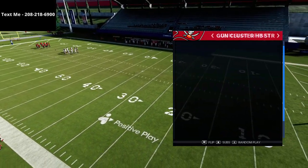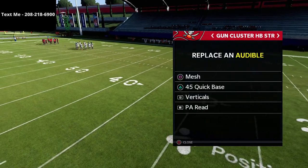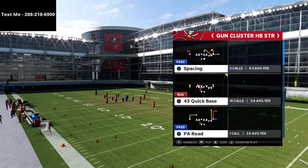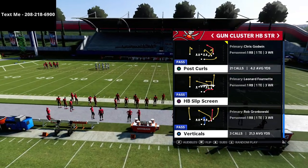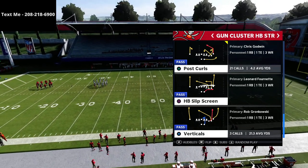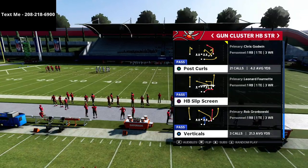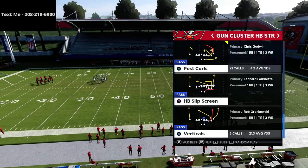We're talking today about the Gun Cluster Half-Fact Strong. In the past we've done a couple of videos, and I'll try to get a playlist together for you guys so you can go back and check out all the other videos. One of the audibles that we have is this post curls play, and that's what we're going over today. This is a play you want to use once you've established the mesh post. The mesh post is really, honestly, one of the best plays in the game — easily a top five to top ten play. It's really the cornerstone of this offense. But today we're talking about the Cluster Half-Fact Strong and how to deal with Mabel coverage. This is a really good concept for when they start trying to defend your underneath stuff.